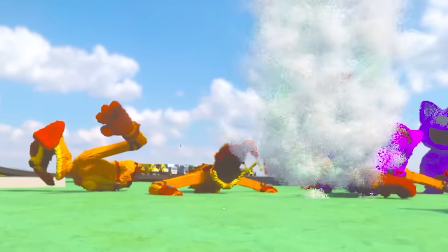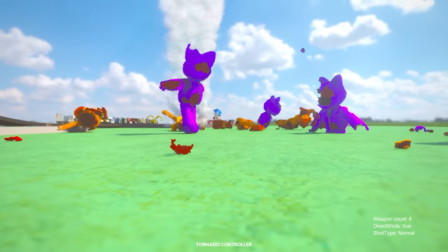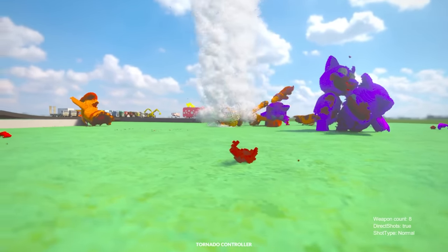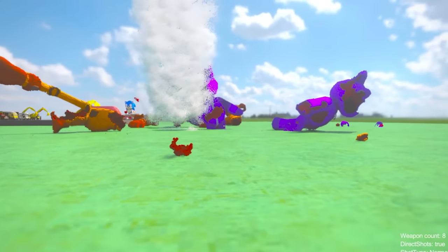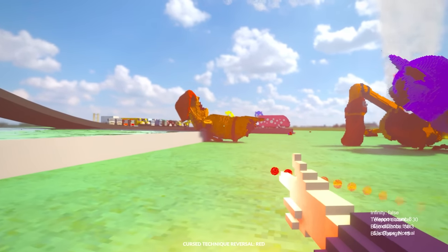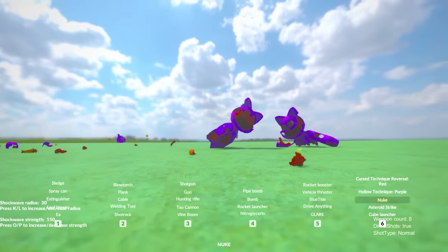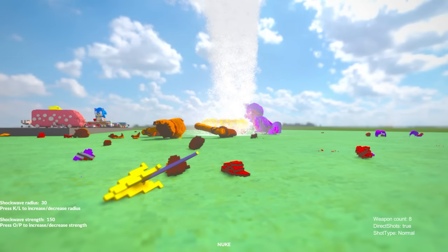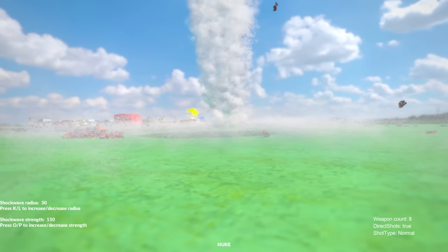Bring the tornado over this way — not me, not me, go over there! They're a little too heavy to pick up off the ground, but it still throws them around. There goes his arm. Not sure how I'm supposed to get rid of the tornado — I think it's there forever. I'm just going to start blasting some of these dudes away and nuke them. I'm going to nuke the tornado as well. I feel like that's something maybe a certain American president would try to do.